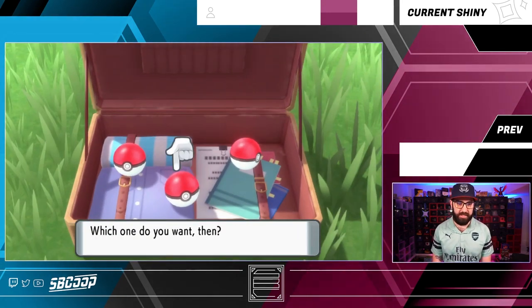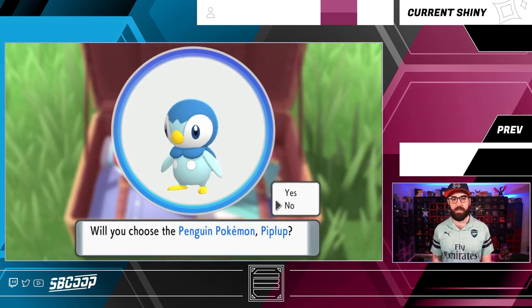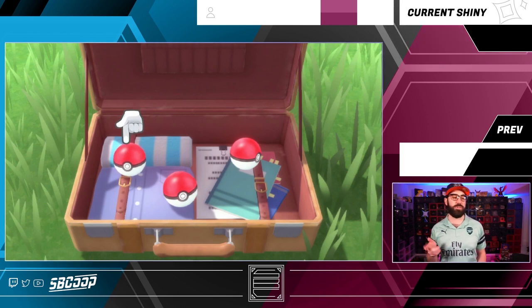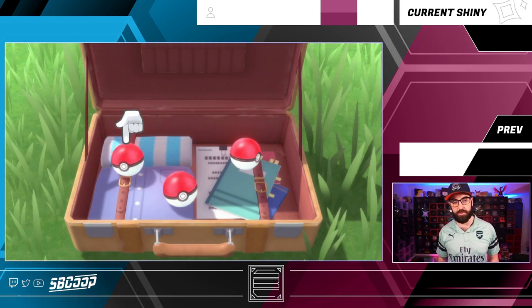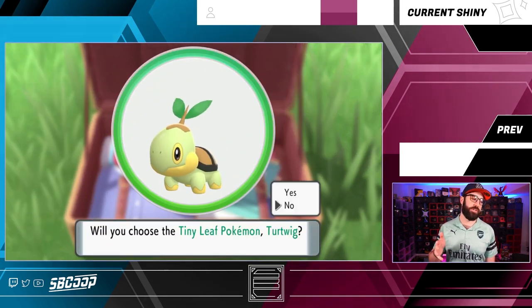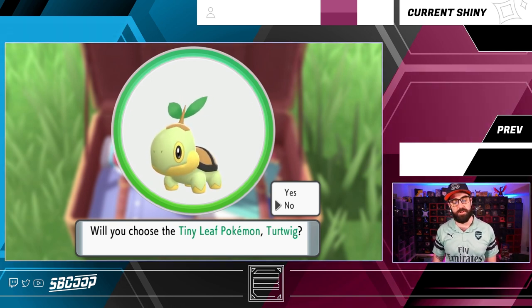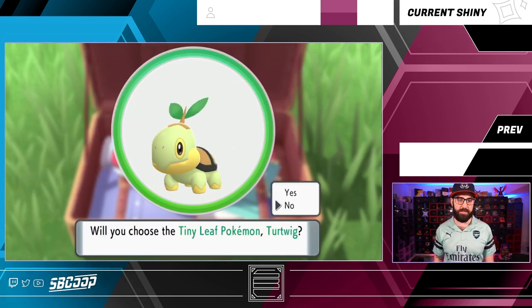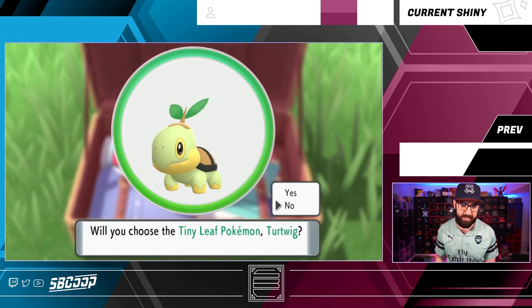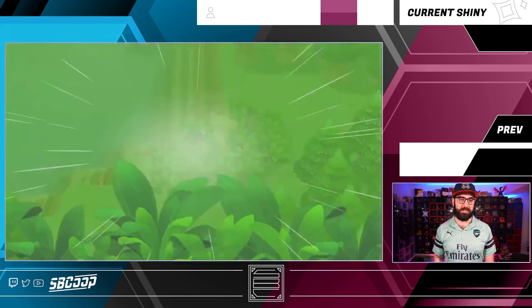You'll move in front of the briefcase with Barry and this is where you get attacked by two Starly, which is when you need to pick a Pokemon. You'll see you have three options: first is Turtwig, second is Chimchar, third is Piplup. If you're going to choose Turtwig that's going to be the quickest because you don't have to press any arrows — just press A. One unfortunate thing: it automatically goes to 'No', so you cannot use a turbo controller to spam A, otherwise you'll just keep saying no. You're gonna have to go up and select yes.